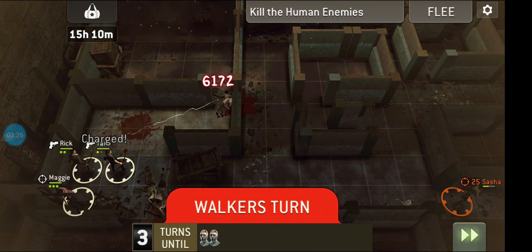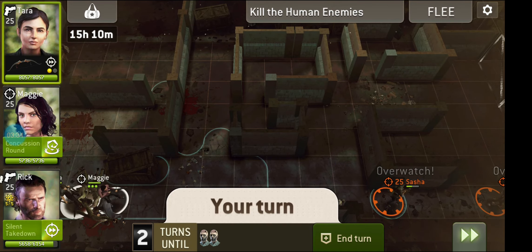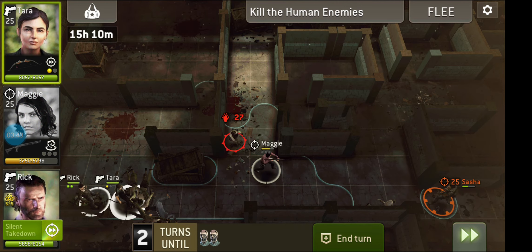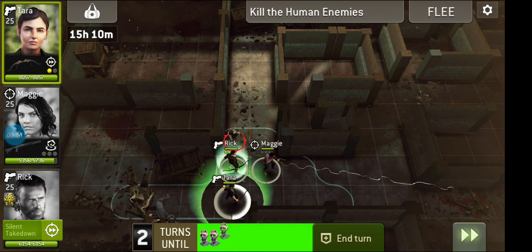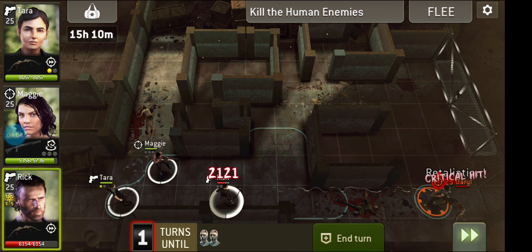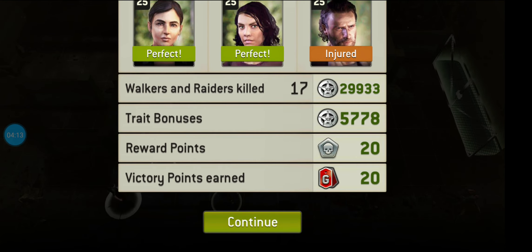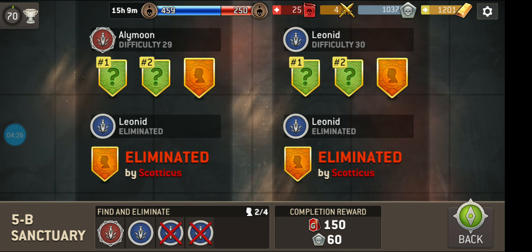I made a slight mistake there — I want Maggie to be leading because she has the least range, and I want the others behind her because they have the most. We know Daryl won't come towards us because the AI is passive. He's got retaliate, so we can't stay out of range and pop him from a distance. Rick got hurt, but it doesn't matter too much. We still took them down. That is the worst I have done on a survivor battle, and that is the hardest map you can possibly have.